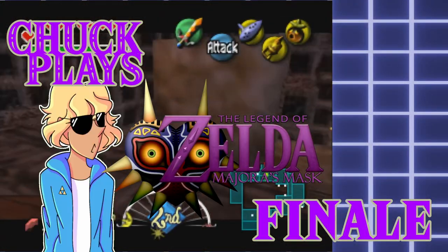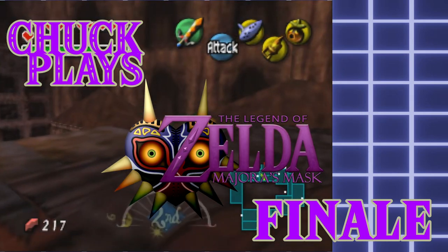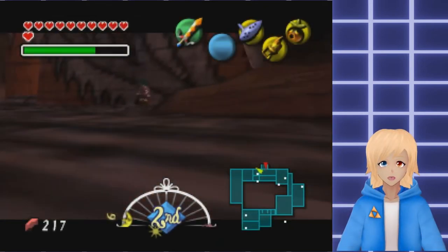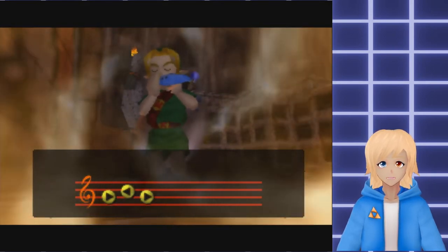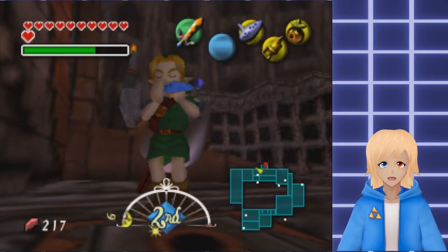Now what I need to do is flip this temple over. Let's go find out which one is which again. Alright, I think that's the one I need. So I got the last fairy, I got the stone mask, because I just wanted to look for where everything was. I didn't know where to go next, but then I figured it out.